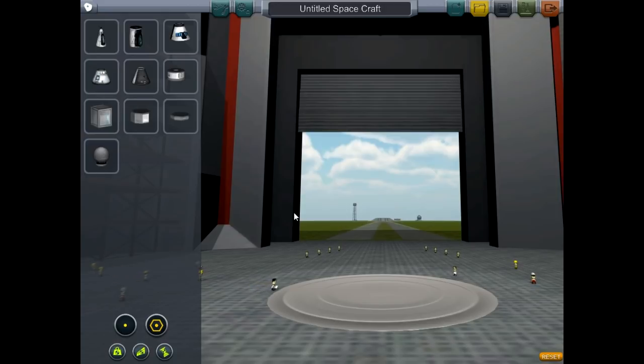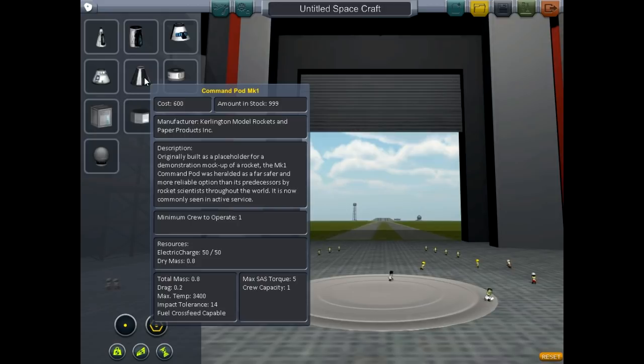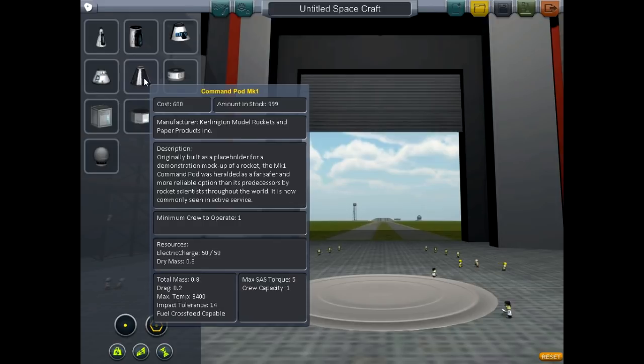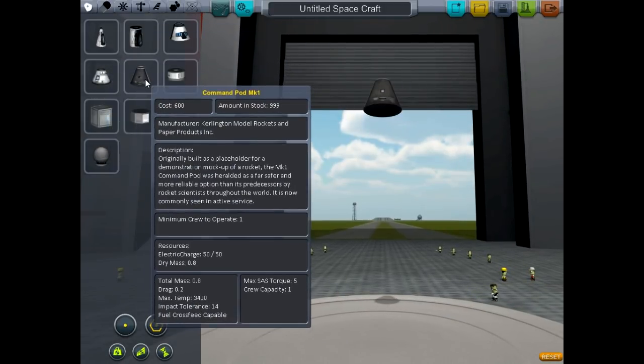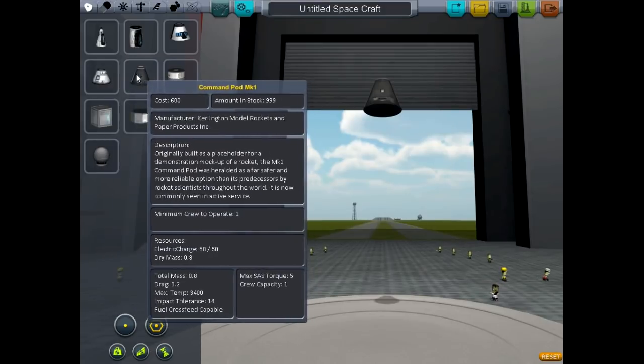In a sandbox game like this, until they set up career, we're going to need to just make our own objectives. And that's fun, I love doing that. My first objective will be to get somebody to orbit once and then hopefully a return. The pods you can choose — I'm just choosing the outer space one, the one seater.